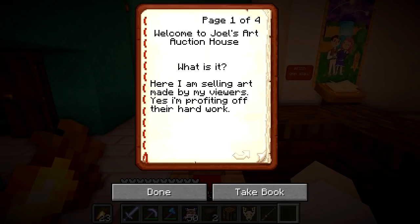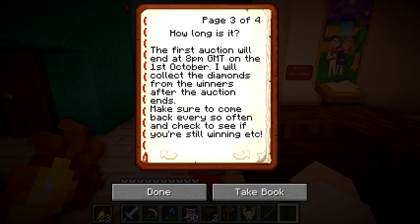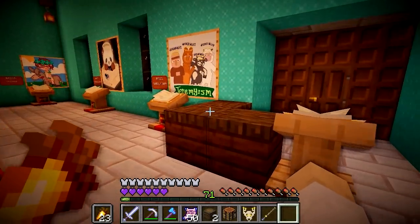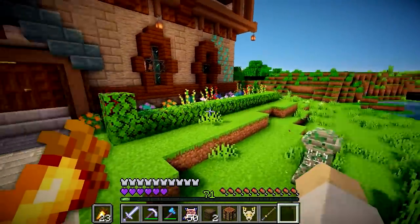I put this lectern here and I'm gonna write a quick book explaining how things work. It says: 'Welcome to Joel's Art Auction House. I am selling art made by my viewers - yes, I'm profiting off their hard work. How does it work? It's a silent auction. You take the book from the lectern in front of the art, then write your name followed by your bid - diamonds only. The first auction will end at 8pm GMT on the 1st of October. Disclaimer: the art auction has no association to Jeremyism despite there being a lot of Jeremyism photos.' And with that we are pretty much ready to be running.